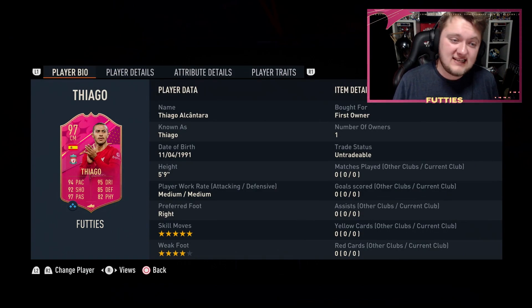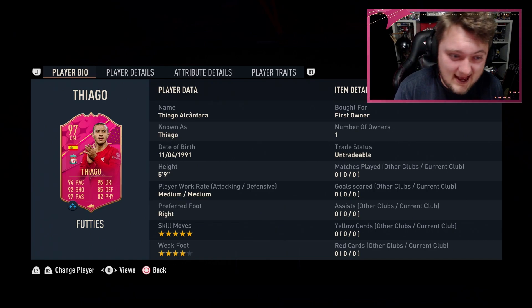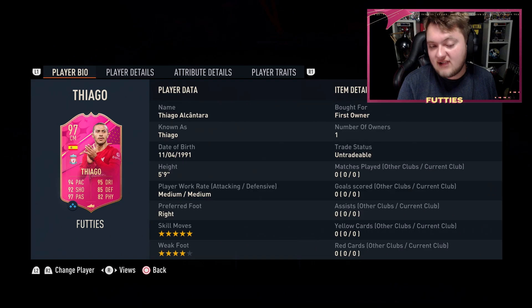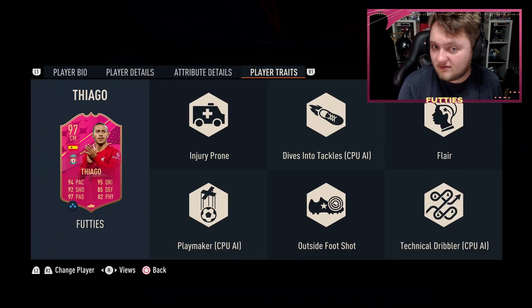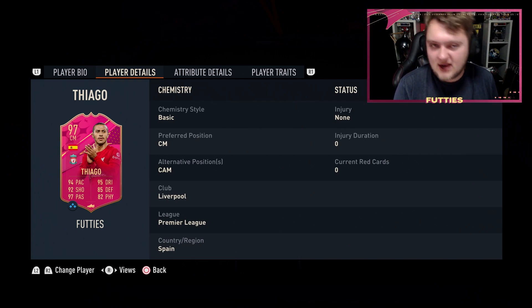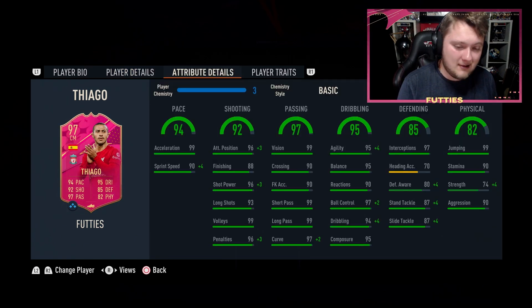He does not have premium chemistry but his card is quite good and he's relatively cheap to do. With 90-rated and 88-rated requirements, this card looks actually quite good. I'm hoping he's going to have under 89 shot power as well — 94 pace, 95 dribbling, 92 shooting, 97 passing, good defending and okay physical. Of course he's five-star skill moves with a four-star weak foot. He is five-foot-nine, medium-medium work rates, he's got the outside foot shot and the flare trait. Other than that his traits are quite poor — no flare passes or swerve passes, which I thought was a little bit strange. He comes out as a CAM and can also play center mid.